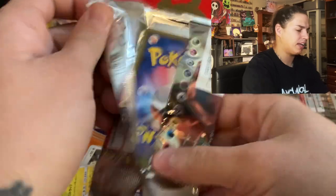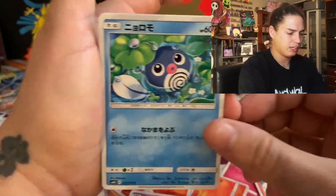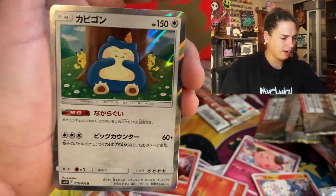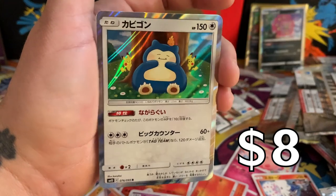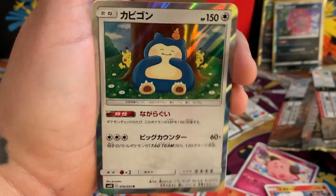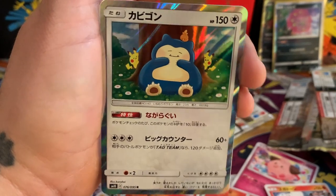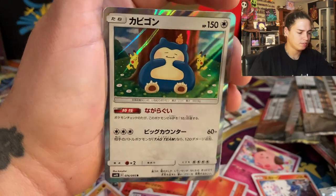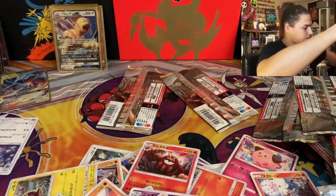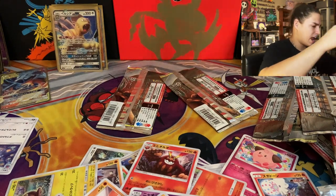Come on box number 10! Third to last pack — this is my lucky number — where you at snorlax? Hello, I'm right here — look at that card, so gas! Two chunky pikachus, little torchic, everyone chilling. I'm glad we got that card, I wanted that card out of every box.